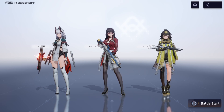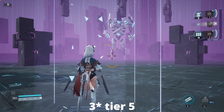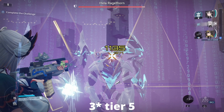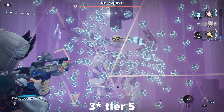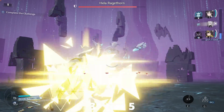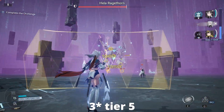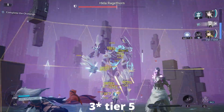Now let's look at the comparisons with some gameplay. We'll do a little slow-mo so you can see this. This is the three star at tier five — notice the damage numbers. It's hitting around 1400 damage, which is really good. We're going to play the entire round to see how long it takes with the three star weapon. This is a level 60 Hella with 3000 points so we can get a clean assessment.